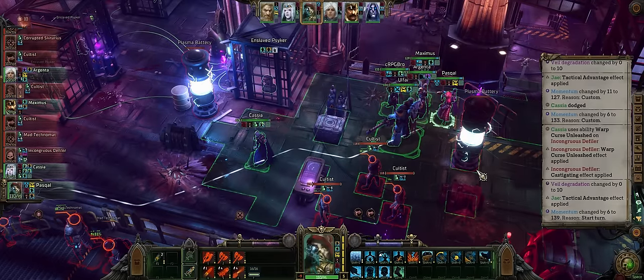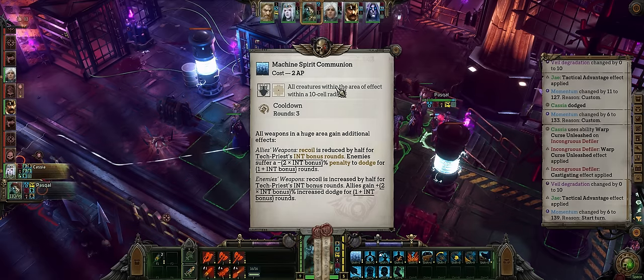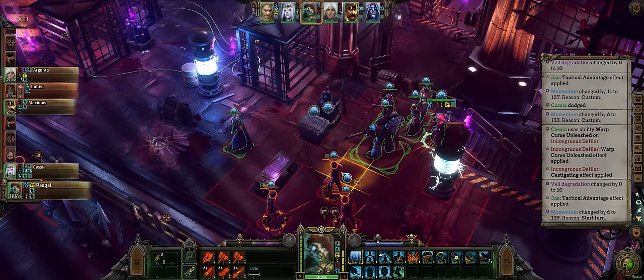As far as other ally buffs, Pasco is the best friend of any burst weapon user, especially early, because his Machine Spirit Communion unique ability will highly reduce the recoil of burst weapons — and the best burst weapons with the highest rate of fire tend to have high recoil. Ideally you'll also want to target some enemies with this if you can, to reduce their dodge chances.